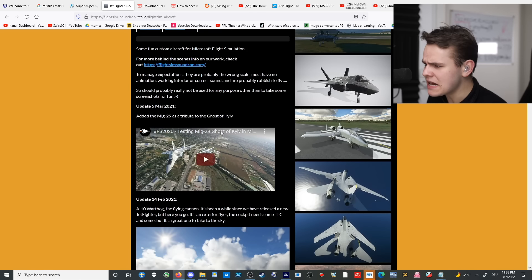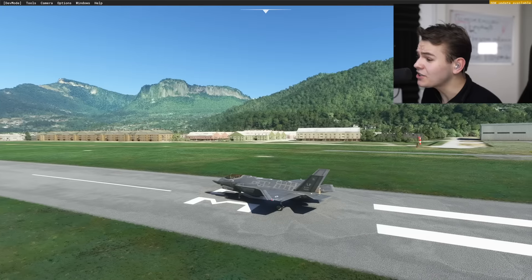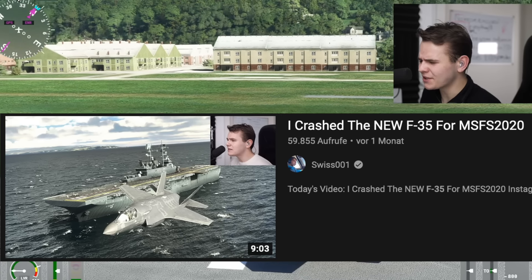This seems kind of nice indeed. This wouldn't be the first F-35 release for the Flight Simulator. We've got this add-on right here that was released a while ago — it's a really, really good add-on. I kind of just noticed the F-35 is kind of ugly. But this is the plane that can do the vertical takeoff and stuff like that. Pretty cool stuff.